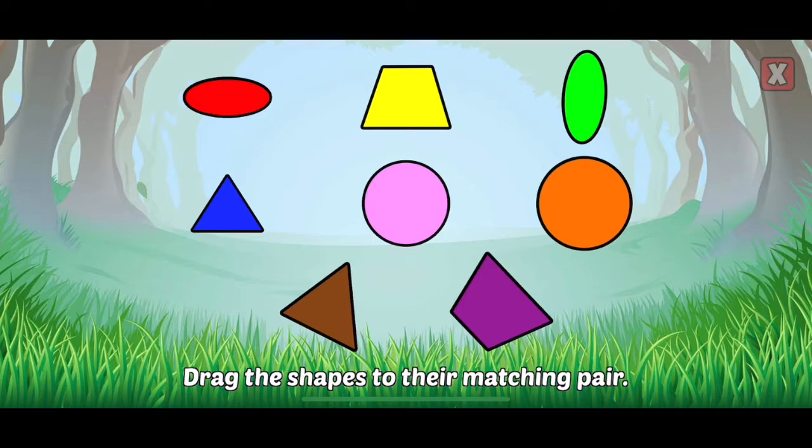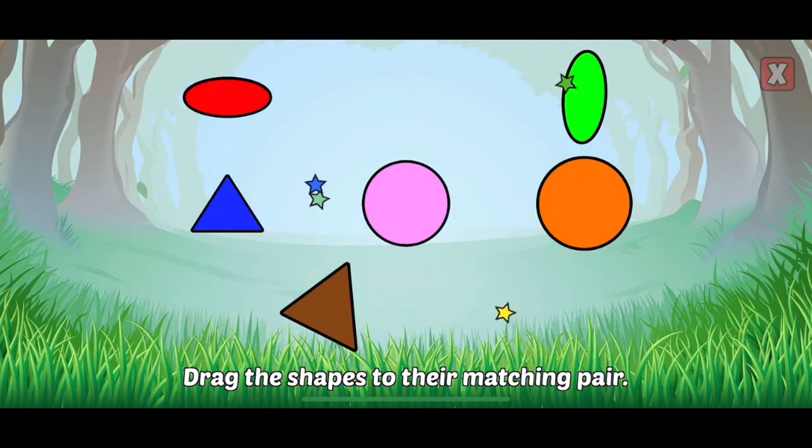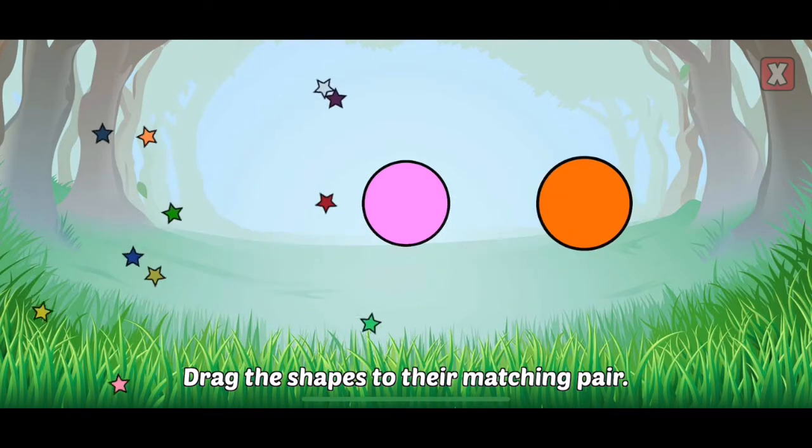Drag the shapes to their matching pair. Trapezoid. Right! Oval. Right! Triangle. Circle.